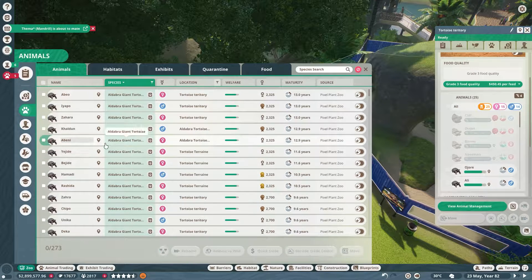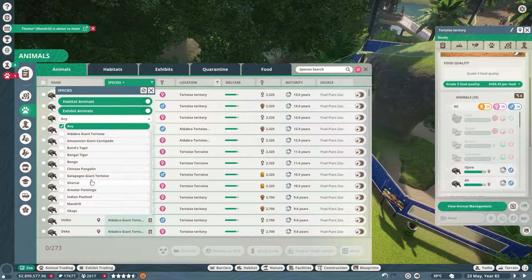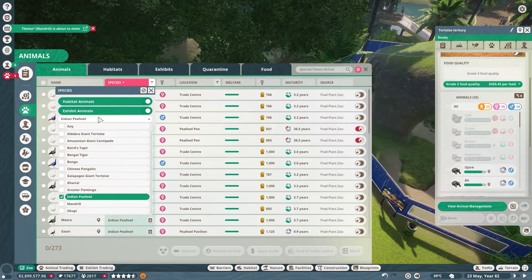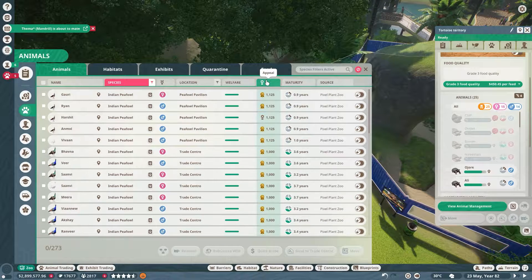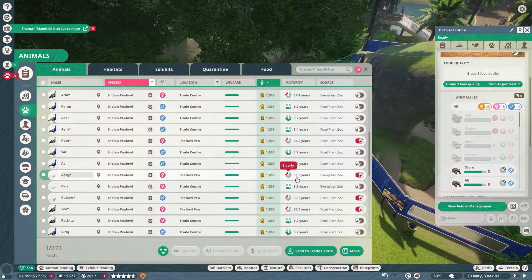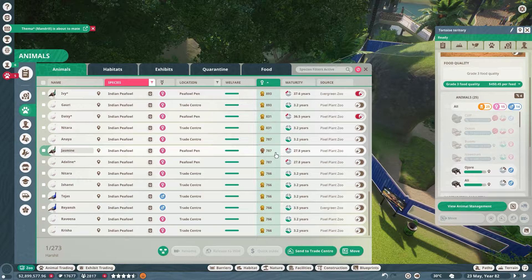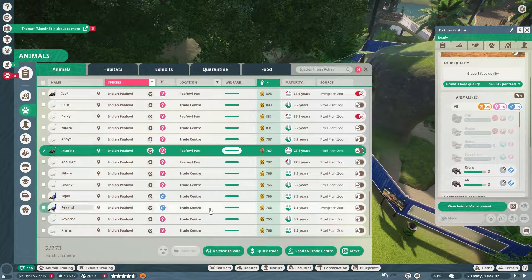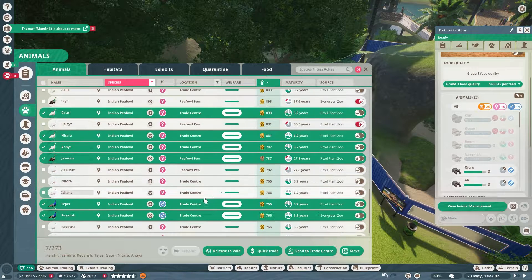We really can't get rid of any of these tortoises until they're older - this is craziness. Now let's look at the Indian peafowl. I want to sort them by appeal from the top, and we're going to get rid of a lot of the lower appealing ones.